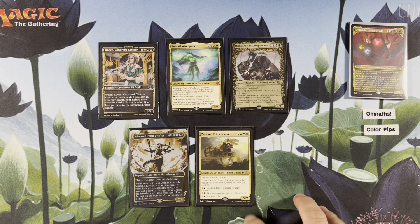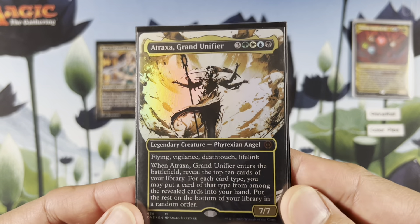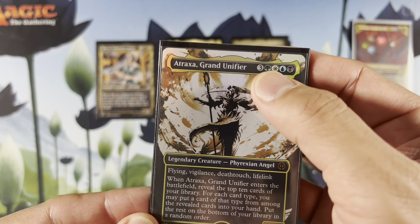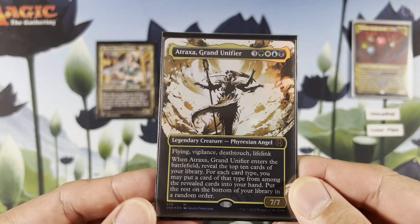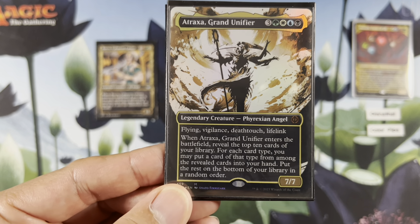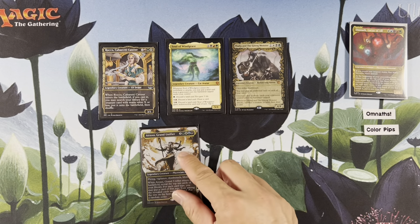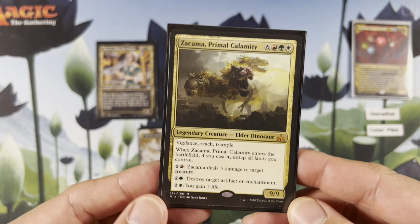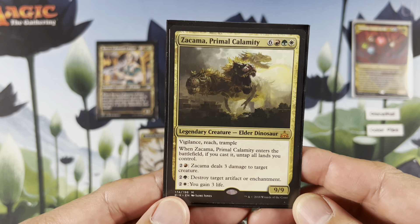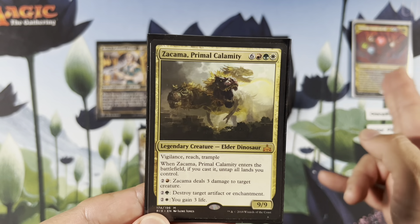Then we have the big boys or girls — big everythings. Three green, white, blue, black — attract a mana. Seven mana, flying, vigilance, deathtouch, lifelink. When it ETBs, reveal the top ten cards of your library; for each card type, choose those and put them into your hand. Then we have Zacama, Primal Calamity right there. Nine mana value total, but easily achievable with Omnath of course.